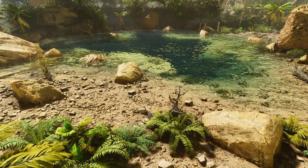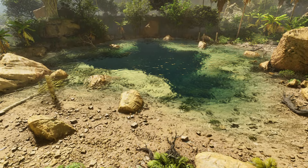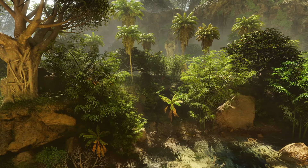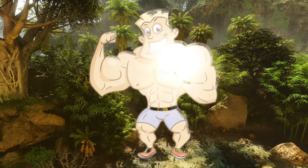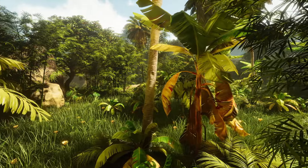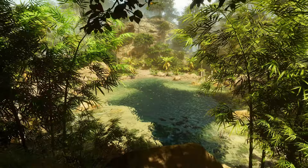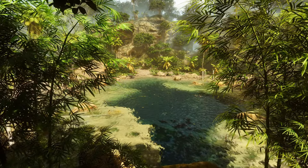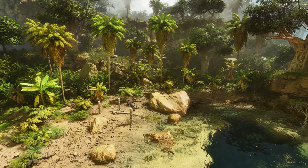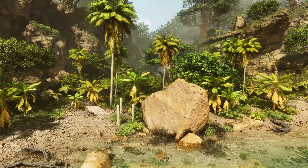Coming in at number seven is the Forbidden Lake, which can be found at latitude 22 and longitude 69. Now this is a great little place to build a base. The only trouble is getting to it — it can host some pretty deadly creatures. But once you've cleared the area and established who's the dominant species on the island, you should be fine. It's got a nice lake and you have the cliffs at the side to build upon. It was a bit more flat in Ark Survival Evolved, but you can still build in Ark Survival Ascended — it just means more landscaping. Once you've knocked all the trees down and got rid of the rocks, you'll find there's a great place to build a nice medium-sized base, or even multiple small structures around the area.